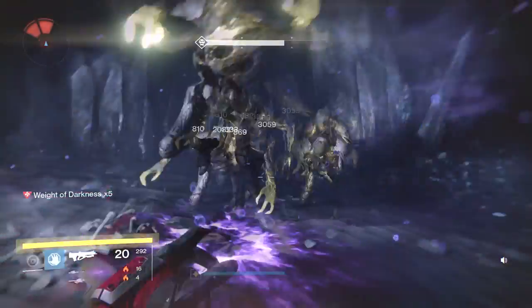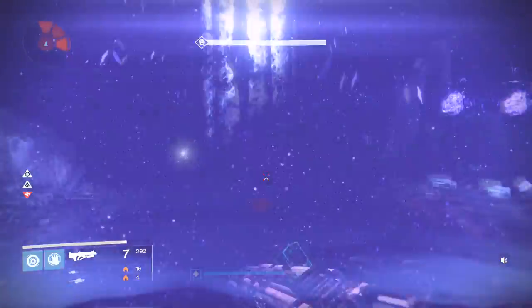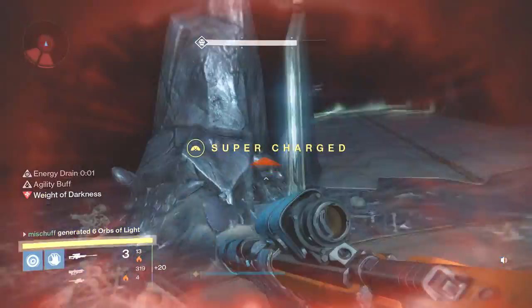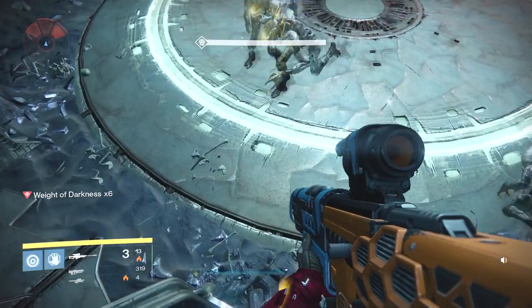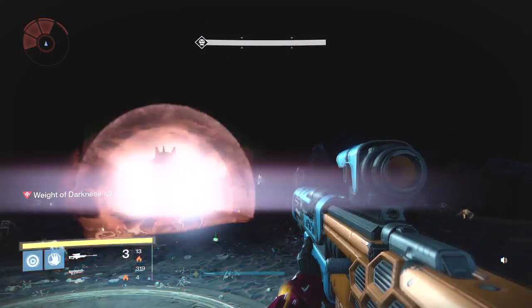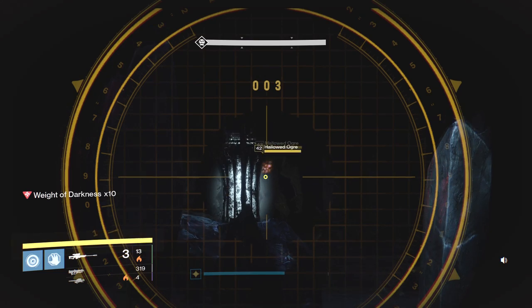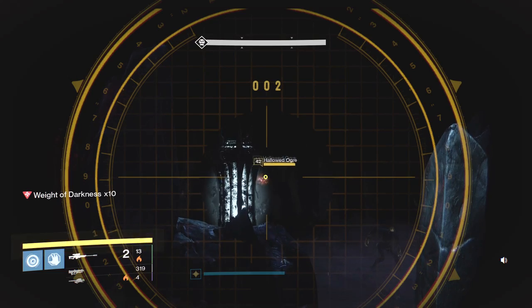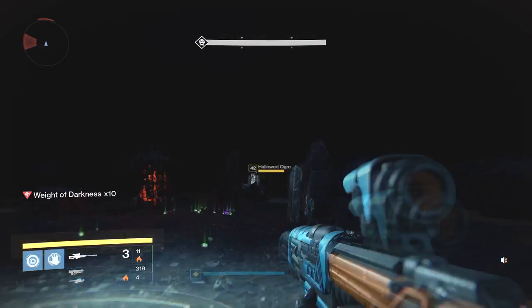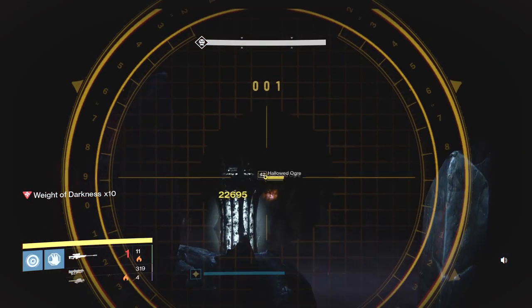Once we get to this lamp, turn around, drop a grenade off, and try to get these Thrall. If needed, drop another Nova Bomb to take all of them out, then wait for your Weight of Darkness to drop to zero. Jump up onto the little platform and sit on this rock — if you sit on this rock you should be okay. Look at that lamp right there — we actually skipped over it. The reason I do that is because it's all lit up and easy to see, and specifically because an Ogre is going to spawn back there. Take a couple of seconds to shoot that Ogre — if you let him get too close, he's actually going to start glitching and teleport right next to you.